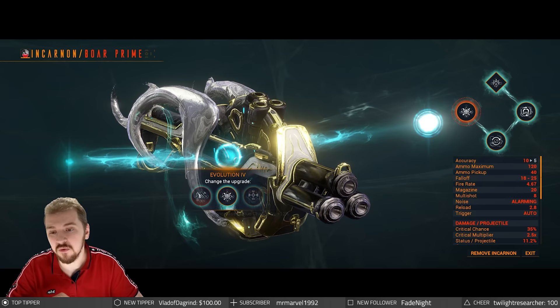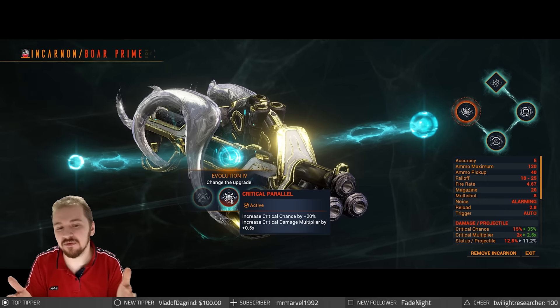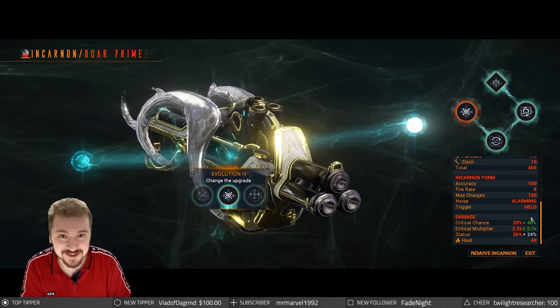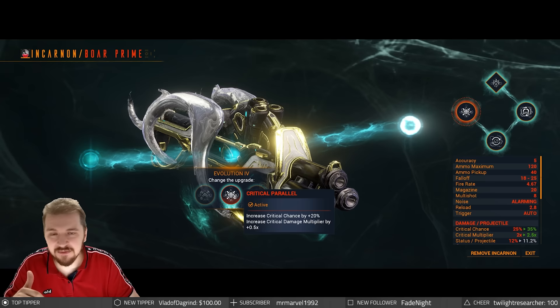Evolution 4 — these are the juicy ones. You get increased status chance by 12%, but if you want more crit, you're probably going to be going for Critical Parallel: 20% critical chance, which increases the base to 40%. That is absolutely huge alongside the 2.7 critical multiplier, because it also gets 0.5 from this one. Or you can go for the balance approach — Survivor's Edge — with 10% critical chance and 6% status chance. You're going to be stacking up heat procs on your targets lightning quick anyway, so go for the critical chance.